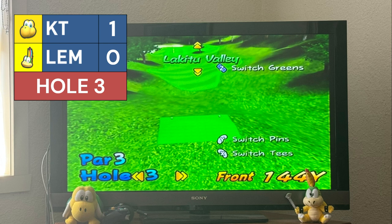Lemmy is nine feet out. Koopa Troopa tries to chip it in — not quite there, he's five feet out. Lemmy's putt to draw level — it's going in, it's going in... it's in! One all. Nice putt by Lemmy.